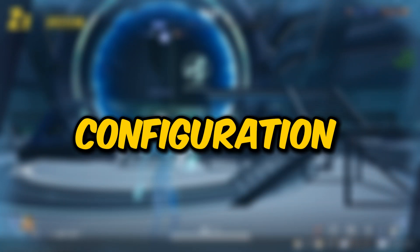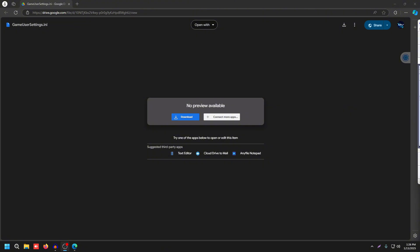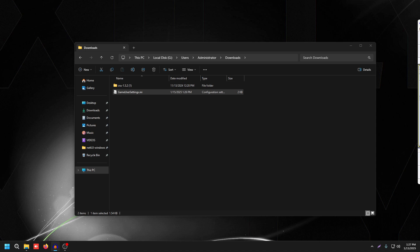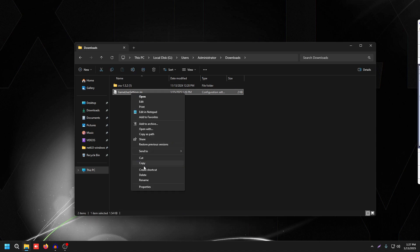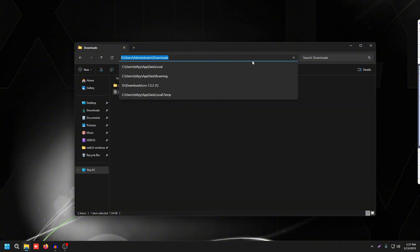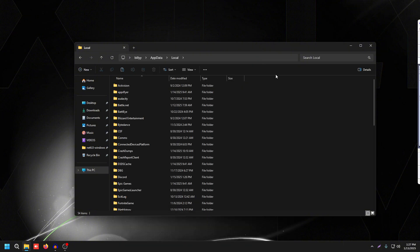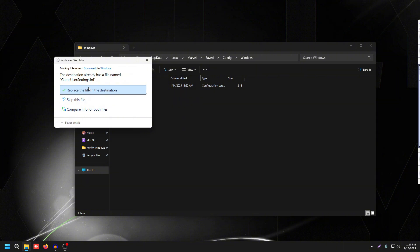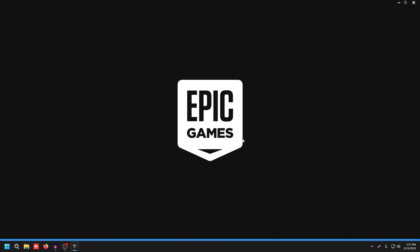First, the game configuration file import. Head to the first link in the description — it will take you to the GameUserSettings file on Google Drive. Download it; if your browser blocks it, click the three dots, click Keep, then Show in Folder. Right-click the file, click Cut, then in the address bar type %localappdata%, navigate to Marvel, SaveConfig, Windows, right-click the blank space, click Paste, and click Replace the file in the destination.